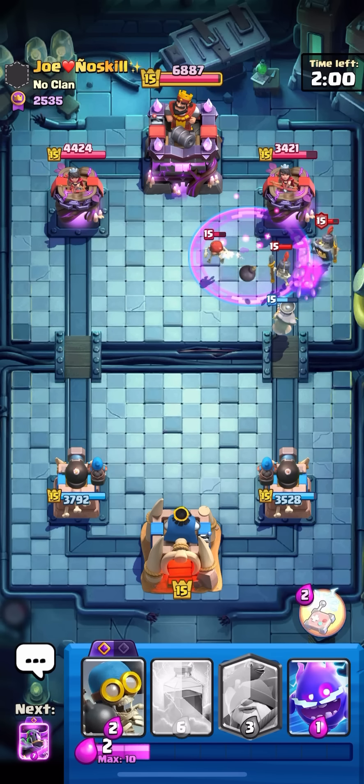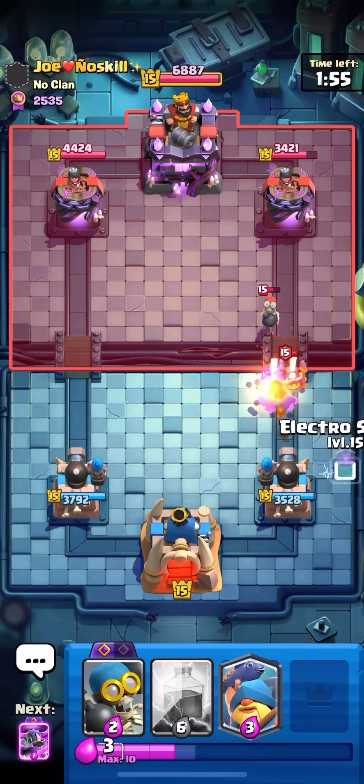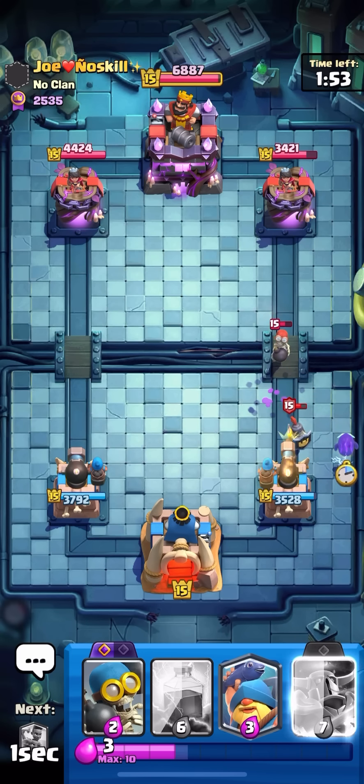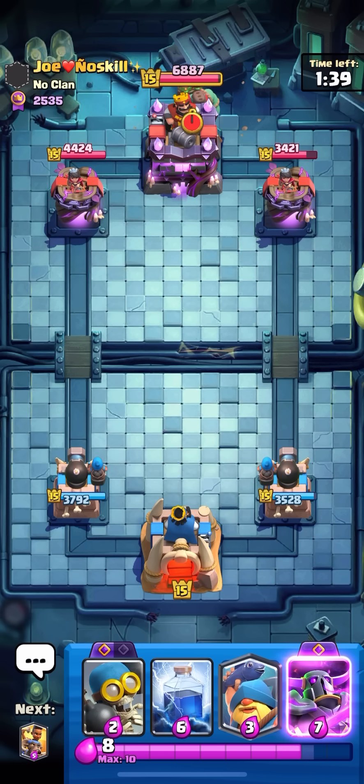I think I have to E-Spirit the second Guard because that one has a shield, so I'll take it out like this and then the Bomber should die. You have to know your interactions when you're playing Cannoneer because sometimes you could get cooked by the tiniest thing. Evo Skellies are pretty scary when you have a Cannoneer.